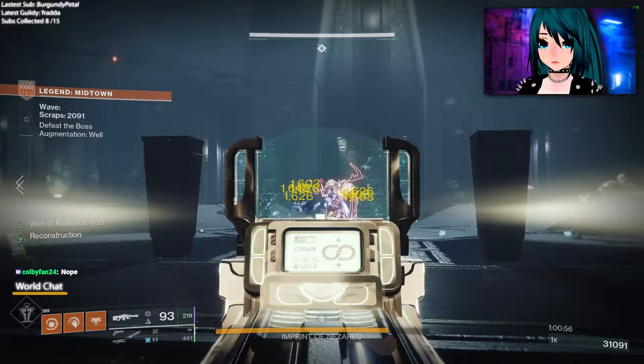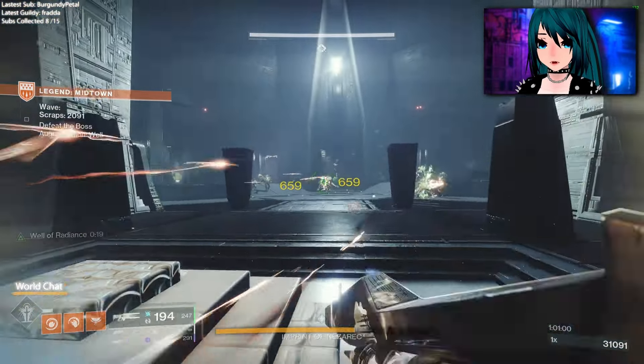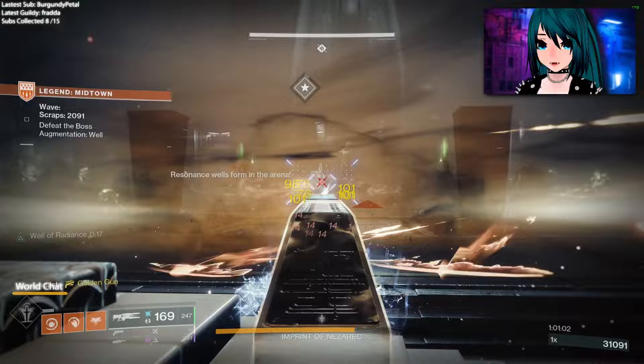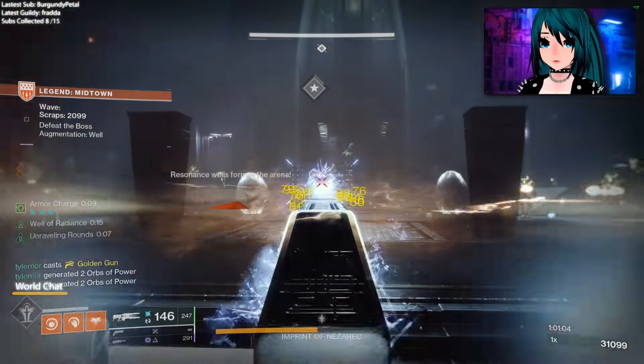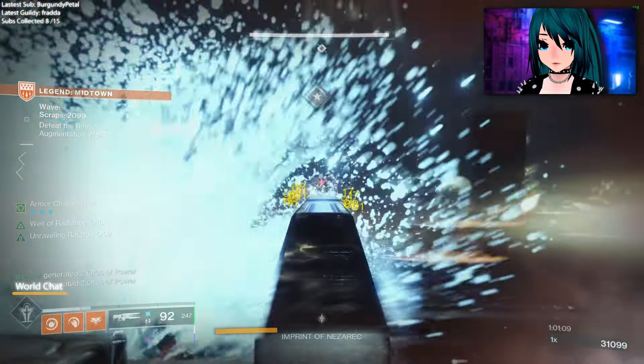I hope this video provides some insight on how the waves actually work throughout Onslaught. If you still have questions I'll try to clear them up in the comments. Best of luck getting some shinies — I've literally got 10 shiny Mountaintops and not one of them has Auto-Loading Recombination.